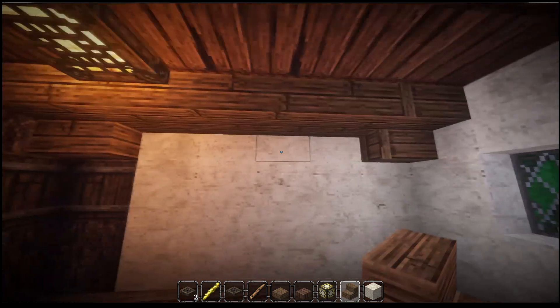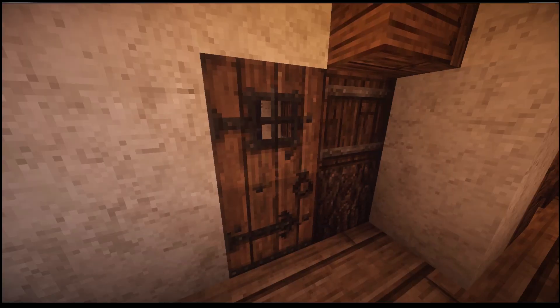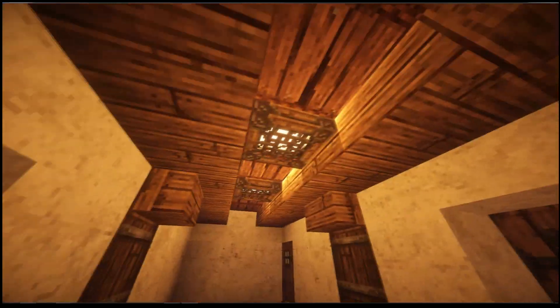This looks pretty cool as well. This is the odd or even room — everything about it is even and I hate it. It makes everything difficult, but it's got a nice little cupboard. So that's alright. If we go into the guest wing, or guest rooms.